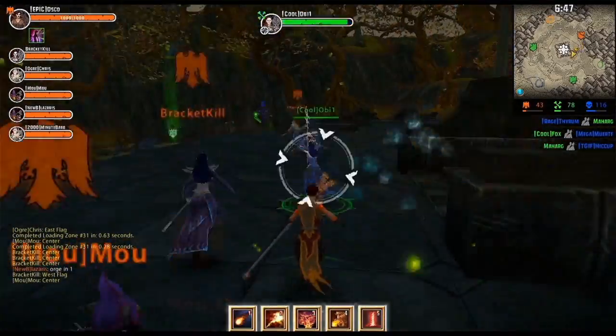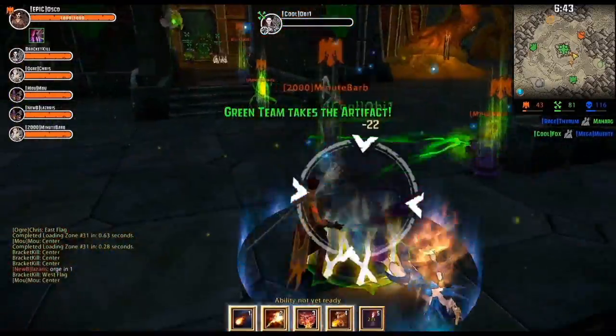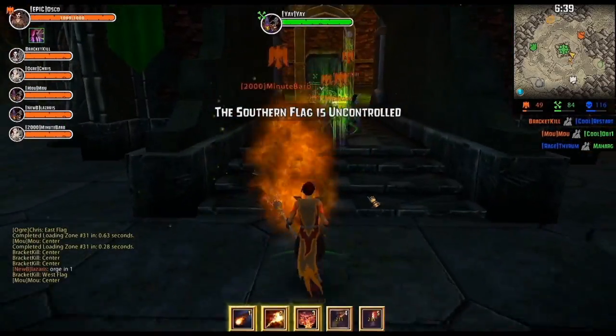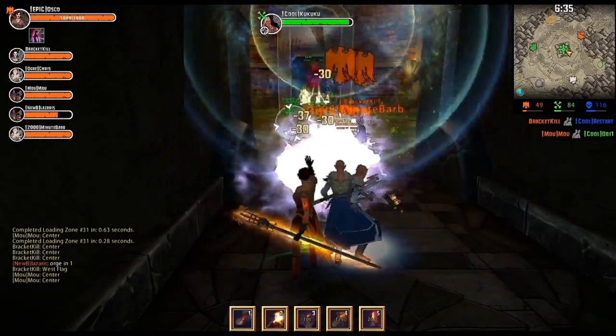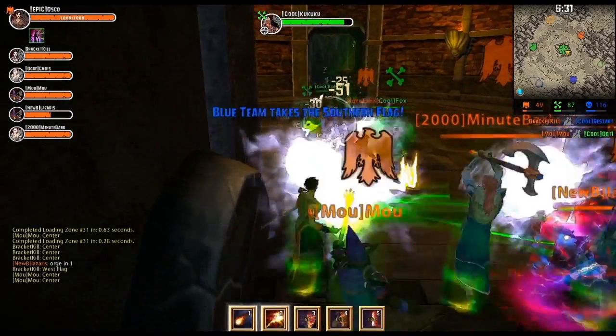I see Illyana run out and I cast Conflagration of Doom on her, rooting her in place and doing some damage. As we head into the artifact, I see the green team clump together in the middle. This is a perfect opportunity to lay down Reign of Fire, doing an area snare and damage to all the heroes there. This really helps my team take control of the fight.